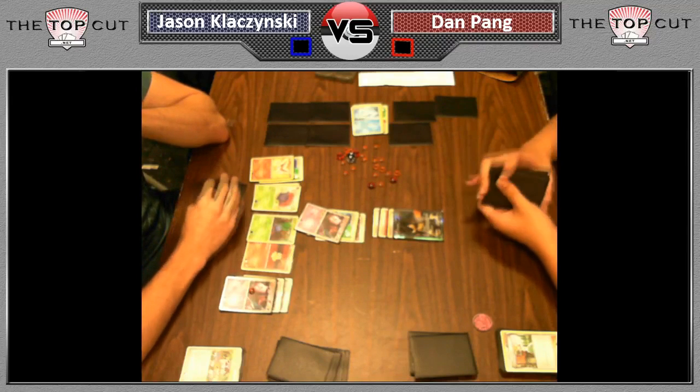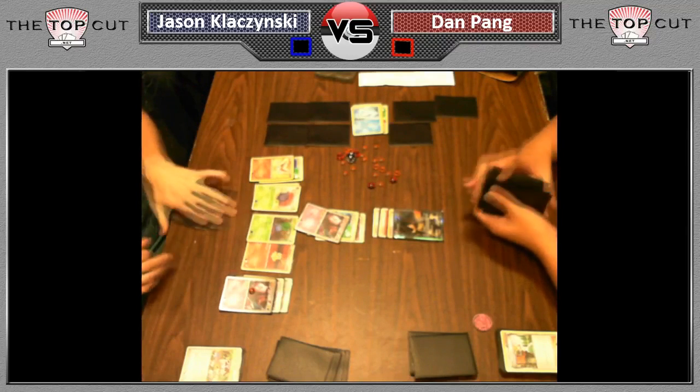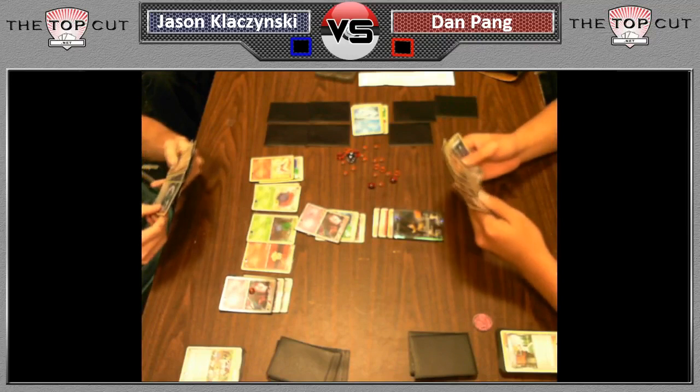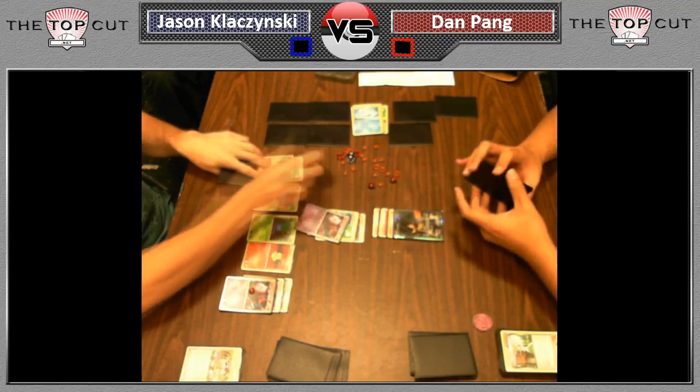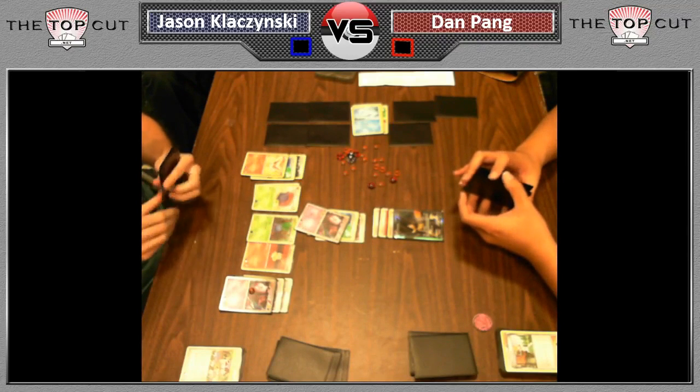This is really a perfect matchup for Jason with his wacky deck. It's a deck that hasn't had much success, but is very much a threat against simplified decks like Terrakion. Durant is also a simplified deck that just kind of loses once Vileplume comes into play.